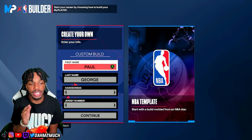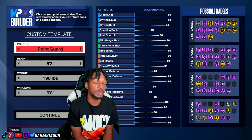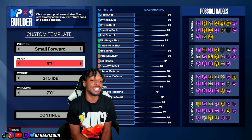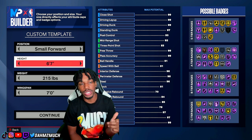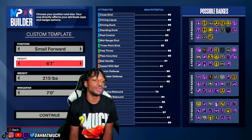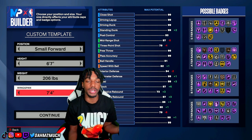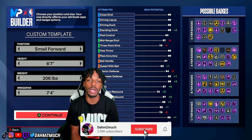First off, when it comes to making this build, I have the name at Paul George, right-handed, jersey number 13 for PG-13. For the position, you can put him at shooting guard, small forward, or even point guard, but I'm putting him at small forward because it is Paul George. For the height, we are going 6'7" — I know Paul George is 6'8", but I think 6'7 is the best way to finesse this build. In 2K23 he was 6'9", but 6'9s are rough this year. For the weight, 206 pounds, and for the wingspan, we are maxing it out because this is an ISO lockdown build — you want the max wingspan to keep guards in front of you.